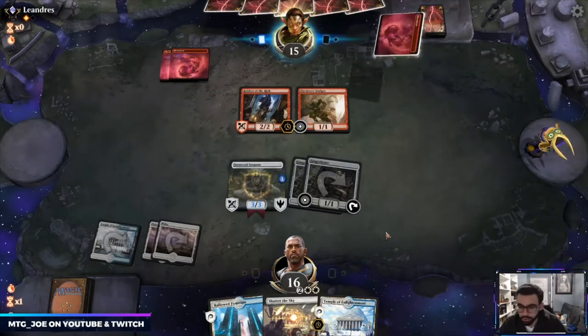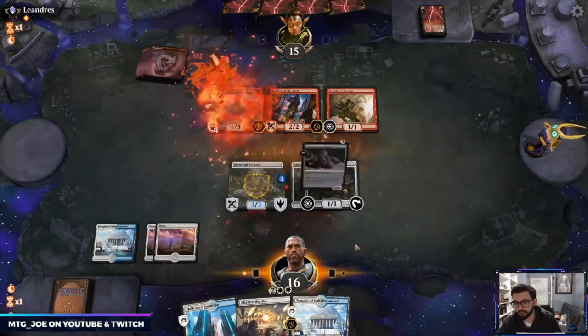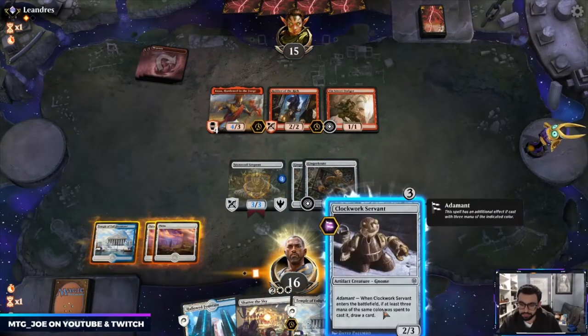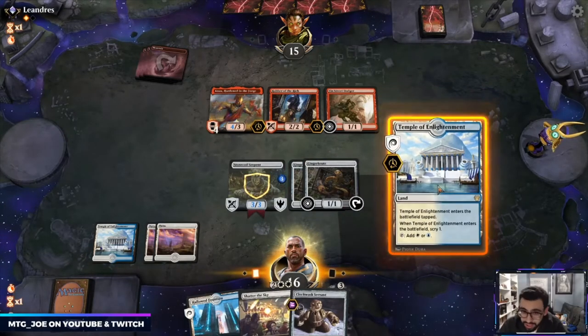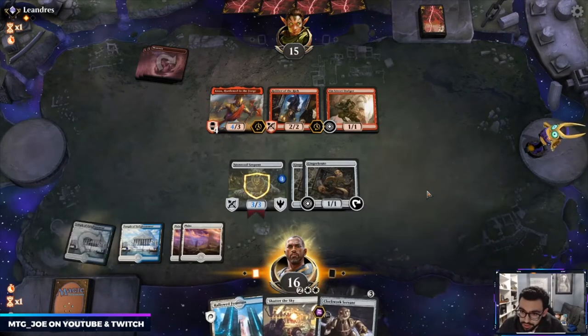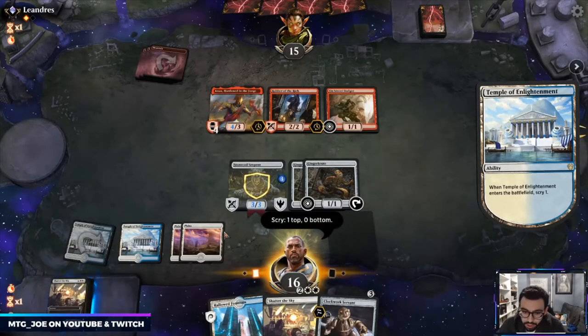We can keep trying to race them. With Anax out it makes Shatter the Sky worse. Because if they have Embercleave next turn it's pretty bad — Anax gets pretty chunky. Okay, with a second one on top I'm fine to kind of over-commit here.